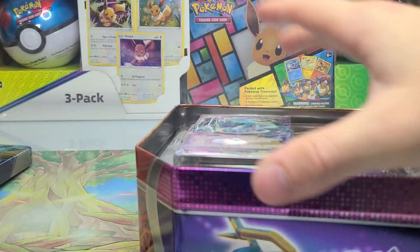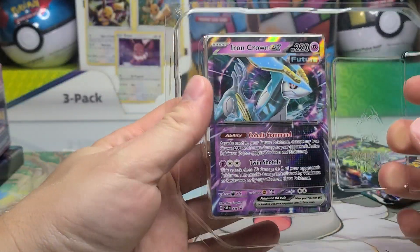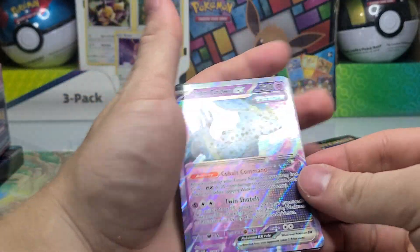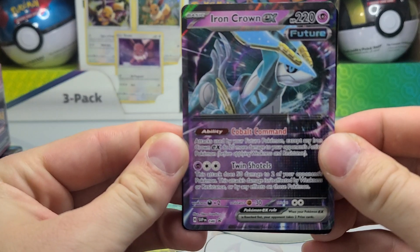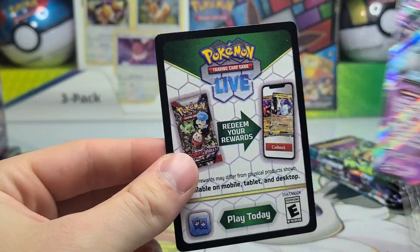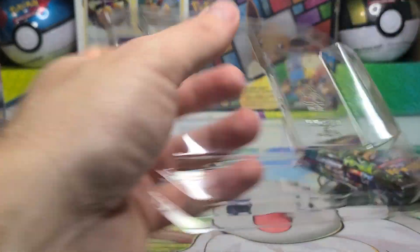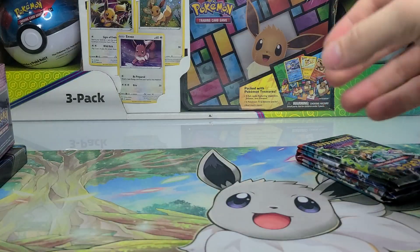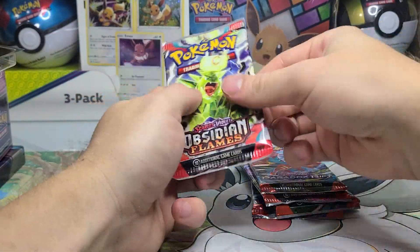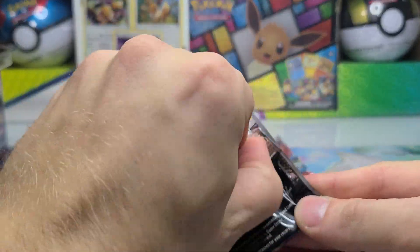We've had really good hits from our first two tins, so we'll see if it can continue. Here's our promo card — Iron Crown EX 146 is the Blackstar Promo. We'll set that off to the side and there is the code card. Now on to our five booster packs. It'll be the same: two Twilight, one Temporal, one Paradox, and one Obsidian Flames.